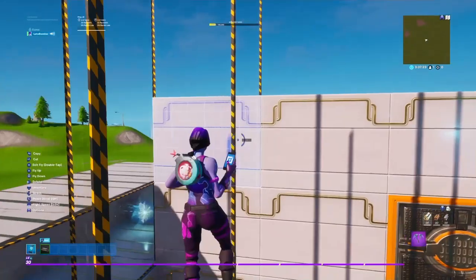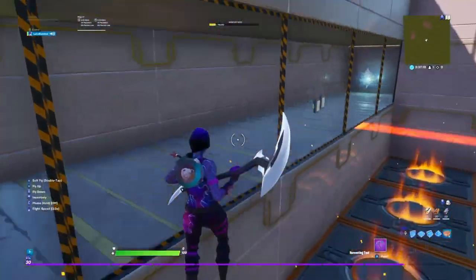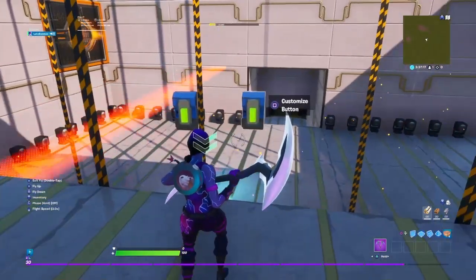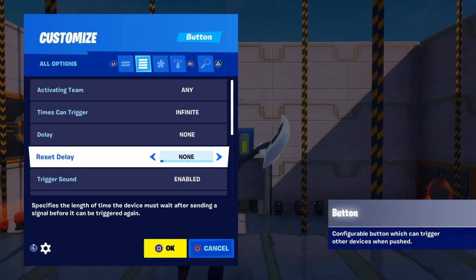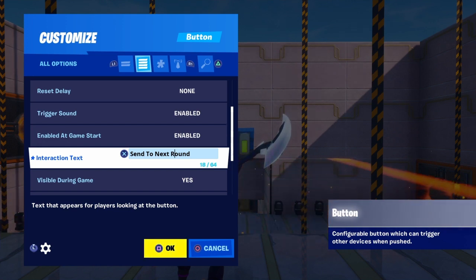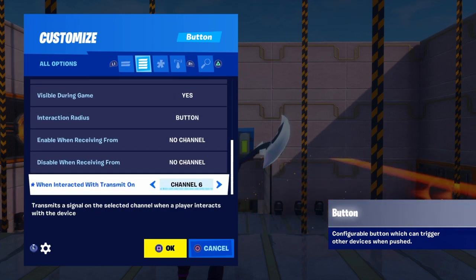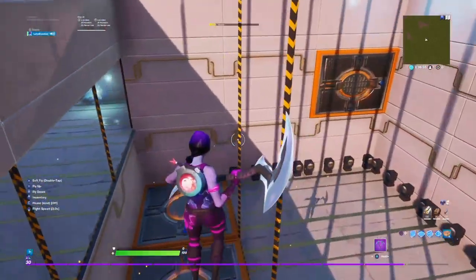Now let's add the next round button. Put the interaction text on 'next round,' then put when interacted with transmit on channel 8, and click OK.